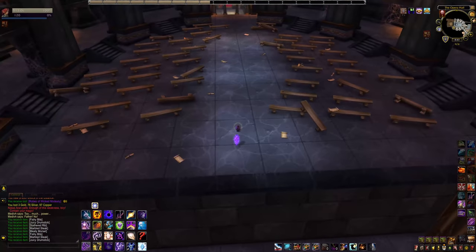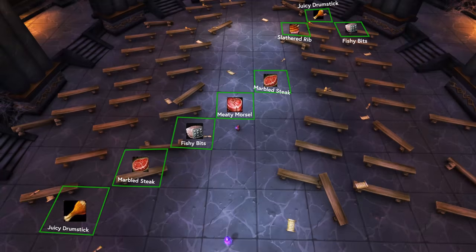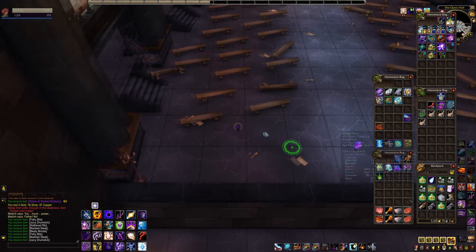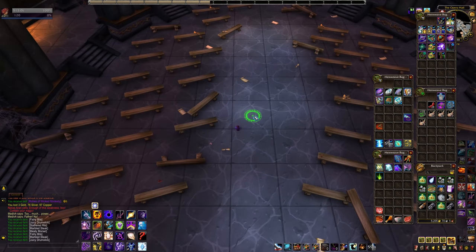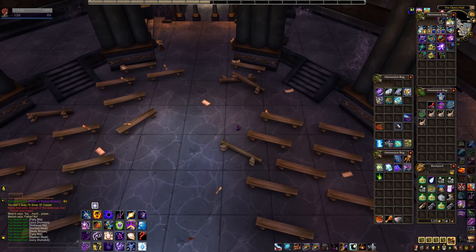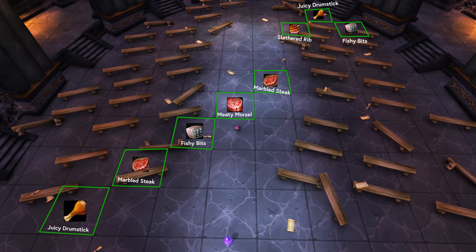Stand in front of the stage right by the crystal and turn your camera out as though you're looking into the audience. The starting point is the bottom left square — it's got the right edge of the bottom left most bench in it — and we're going to put our first drumstick down there. Working diagonally up and to the right we're going to put down a steak, fish bits, morsel, and then the second steak. Move up a little bit as shown — the squares matter here so be careful — and lay the rib here, the drumstick here, and the fish bits here. Pay attention as you do this because once you lay down a food it's down and you can't move it.